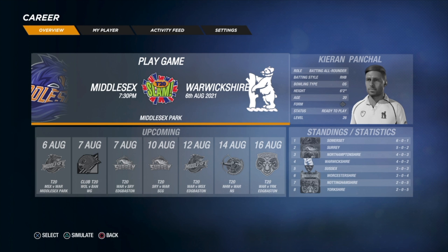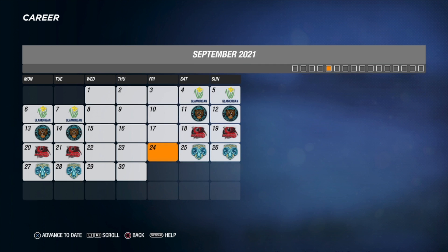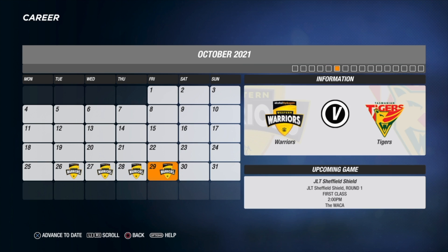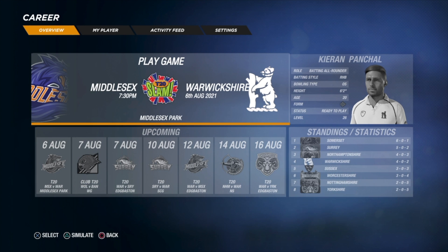Hey guys, welcome back to another episode of Cricket 19 career mode. We're continuing with the T20 Slam. As I said at the end of last episode, these T20 games make for shorter content - we're a part-time bowler batting at number five. So I want to play the next two T20 games against Middlesex and Surrey, then sim the rest so we can get into some county games and then play for the Tasmanian Tigers in the JLT Sheffield Shield. Hopefully we can end these two T20s on a high.